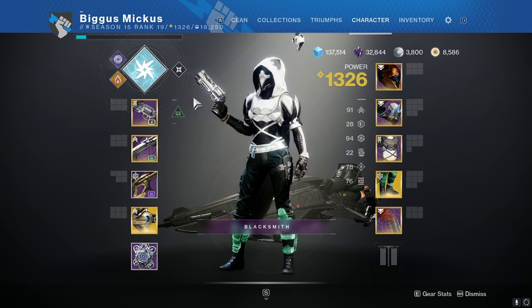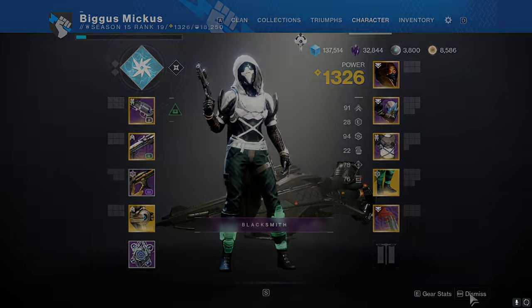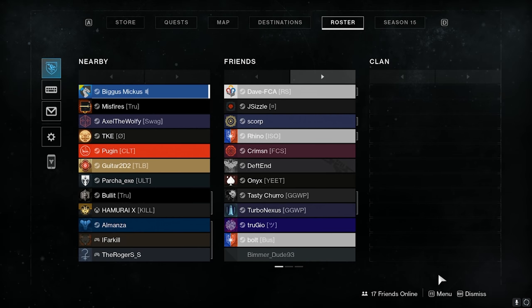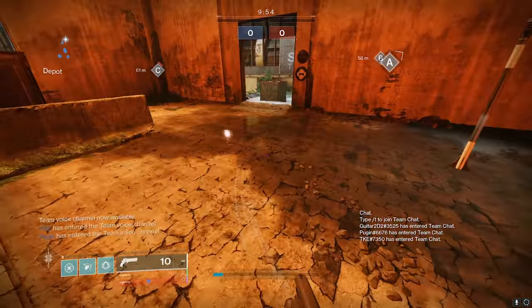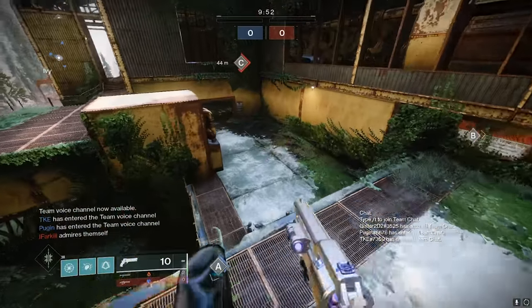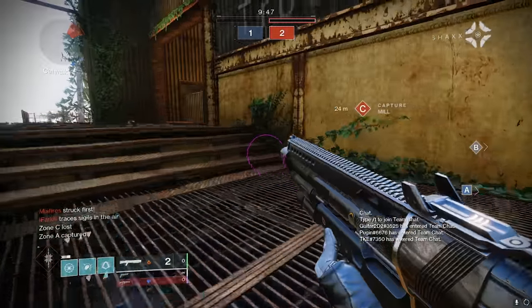We have Bottom Tree Arc Staff on. Map is Dead Cliffs — great map. I wanted to use Bottom Tree Staff instead of Golden Gun. I used Goldie the first game and did really well — dropped a 50 bomb — but I just didn't like the gameplay because I wasn't using the dodge to its full potential. So I wanted to get on this one. I feel like this would be a lot more of an aggressive build.